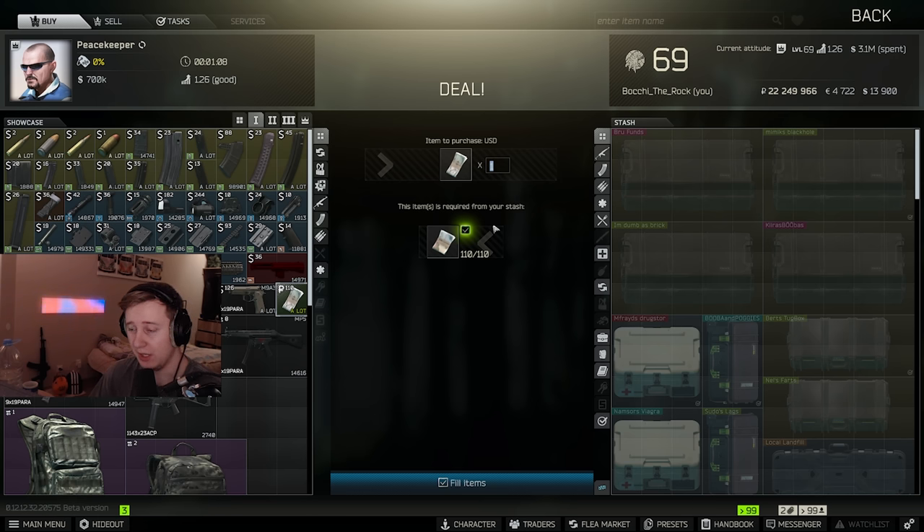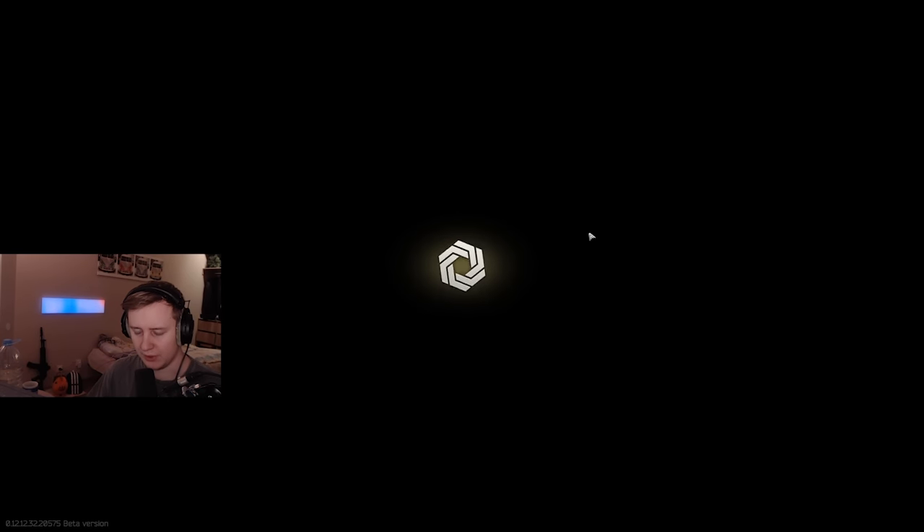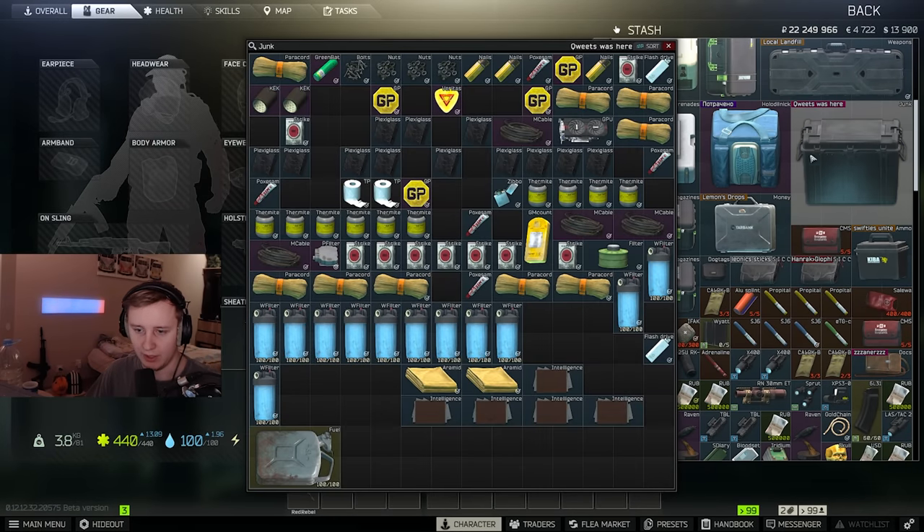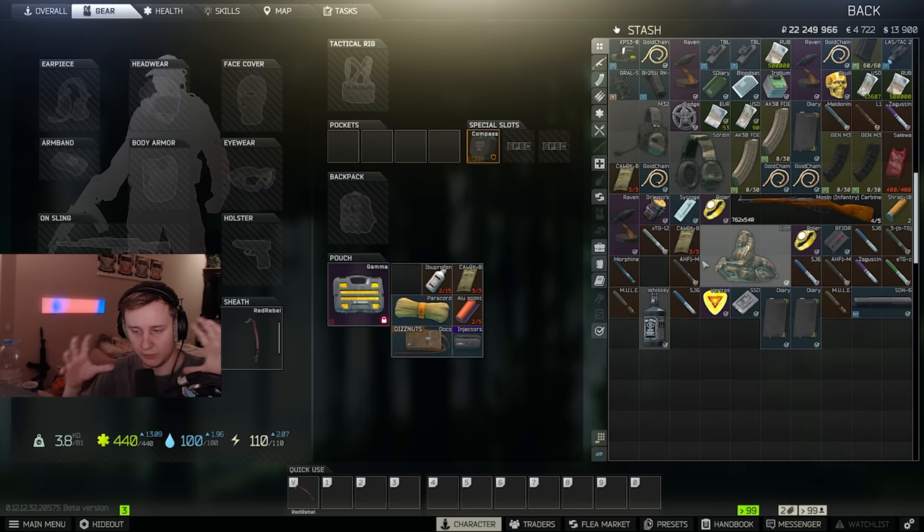I assume this might be a change for the next patch — a flexible economy with more realistic values of dollars and euros. They also lowered the price of Bitcoin at the same time. Right now you can sell Bitcoin for about 93,000 rubles, but yesterday it was 63,000 rubles. That didn't make mathematical sense because if you tie game Bitcoin to the real price — and in-game Bitcoins are 0.2 of a whole Bitcoin — they should be worth around 200,000 rubles. I really hope we get proper integration with real-life currency values next patch.